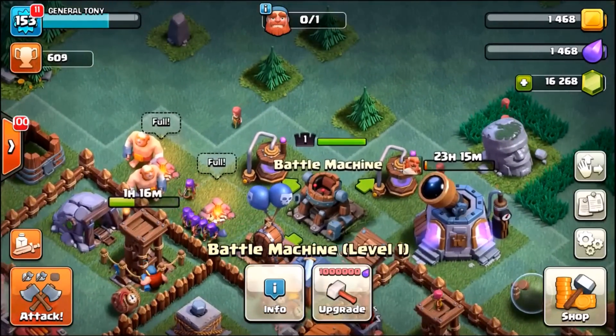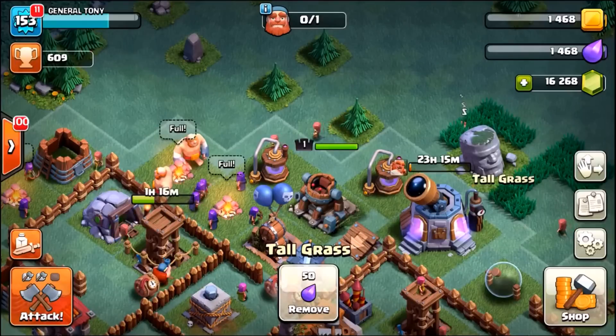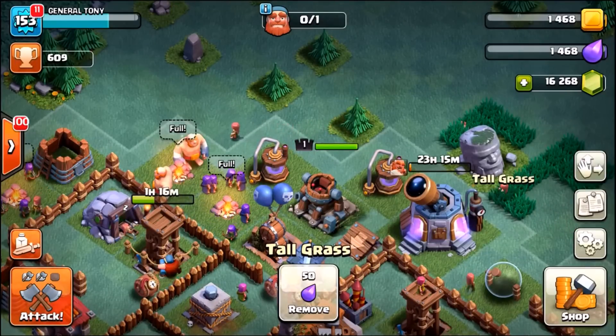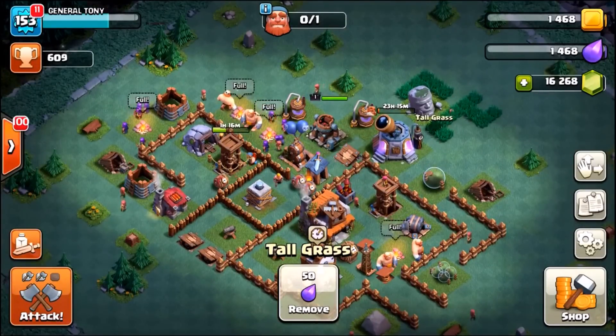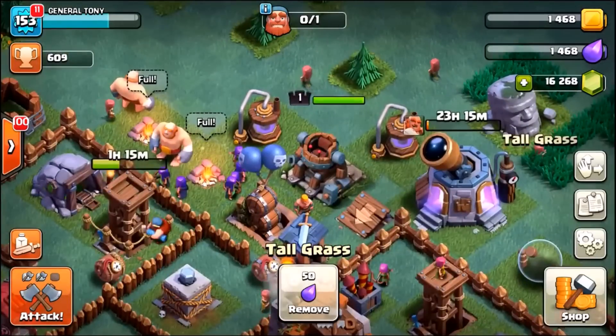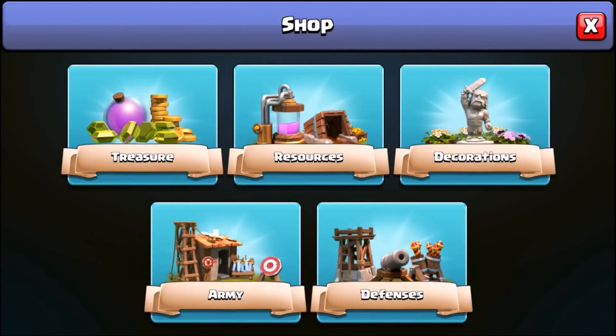So check this out — yesterday we unlocked the new hero inside of the Night Village, the second village: the Battle Machine. We're going to be jamming him all the way from level one to max level in this episode right now. We're also going to do a gem spree, gem up some defenses, get into some live attacks, and check out what the brand new hero ability can do.